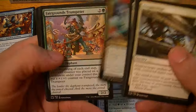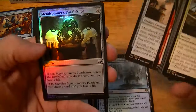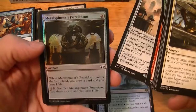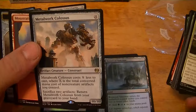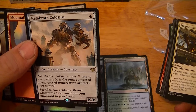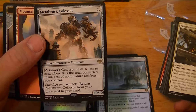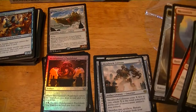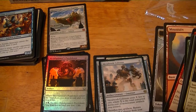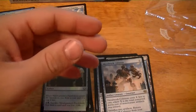Imperial Voyager, Fairgrounds Trumpeter, Brazen Scourge, Metalwork Colossus, foil Metal Spinner's Puzzleknot. All the foil Puzzleknots! It's an 11/11, costs ten but gets cheaper — X less to cast where X is the total converted mana cost of non-creature artifacts you control. Sacrifice two artifacts to return it from the graveyard to your hand. Guessing in the right deck you could get it out quick. That's a couple dollars for now.